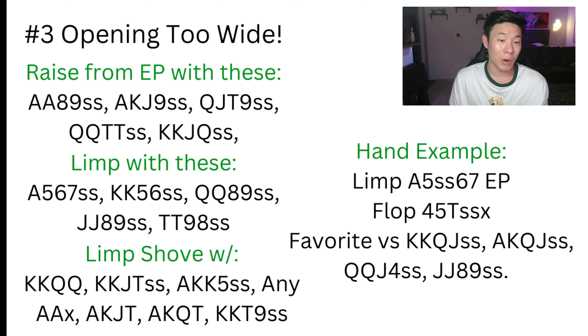In these games you're going to want to have a limp re-raising range and a limping range with hands that can still dominate others, like ace-five-six single suited, king-king-five-six, queens-jacks that are connected. If you're short-stacked, you should definitely have a limp re-raising range that's primarily aces or very strong kings like king-king-queen-queen, king-king-jack-ten, ace-king-king-five single suited. This allows you to get most of the money in pre-flop and then profitably jam a lot of flops.